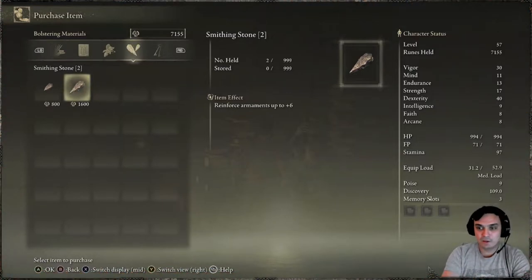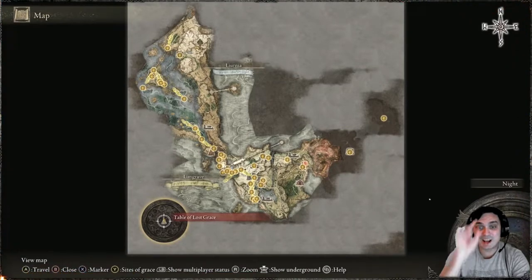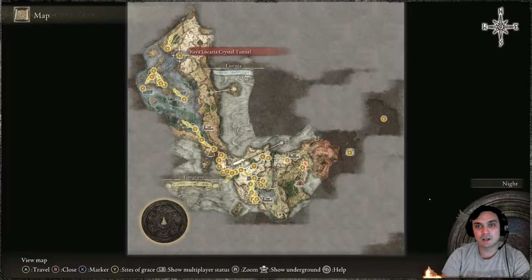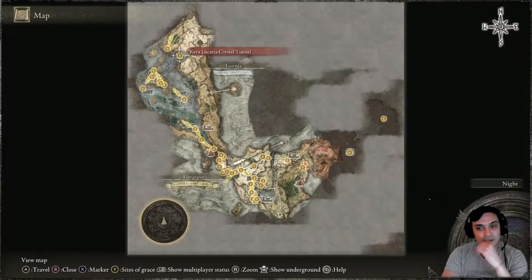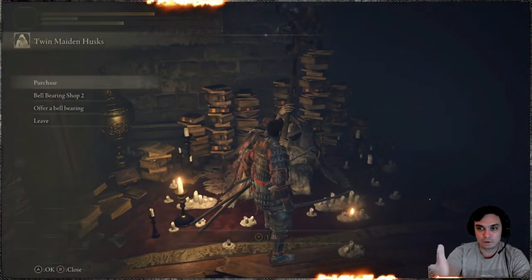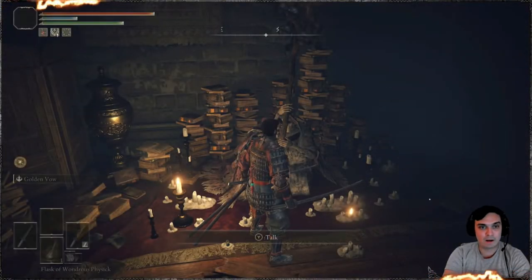You can buy them from this NPC right here at the Table of Lost Grace, but only if you beat the boss at the Raya Lucaria Crystal Mine. Let me zoom in — this is the location. Once you kill the boss there, they drop an item. Bring that item to this merchant and offer that Bell, then go to your purchase menu and you'll see these stones available.